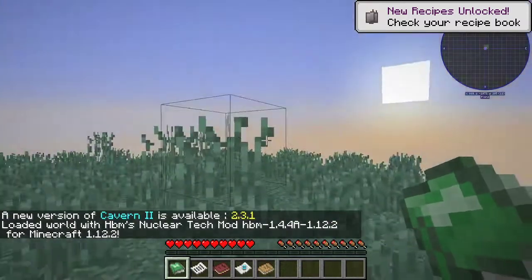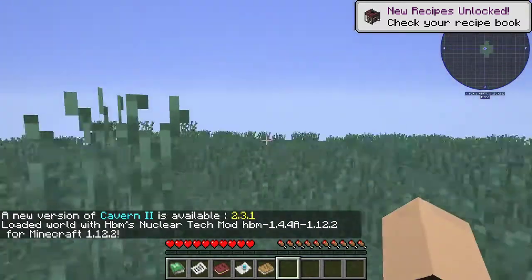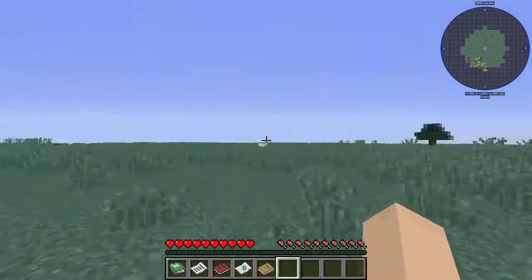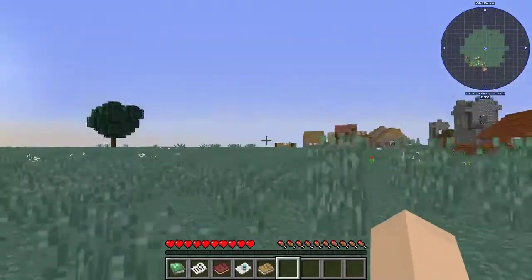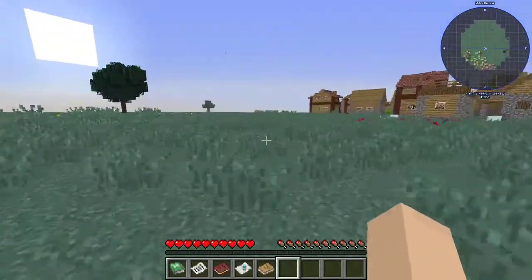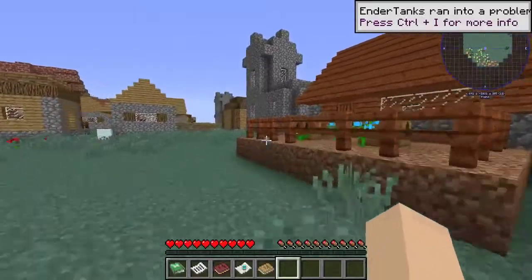This does not look like a plains. This looks like a green thing. Oh, there's a tree. Regardless, we're going to just go with it. I've tried to get rid of the trees, and the trees always stick around.